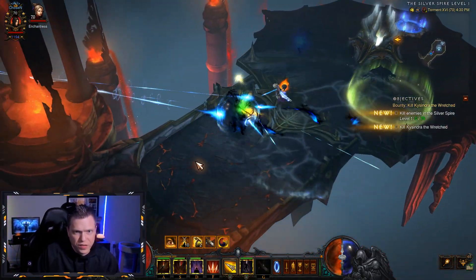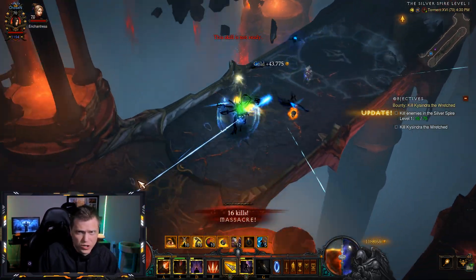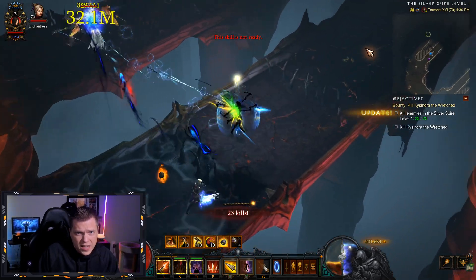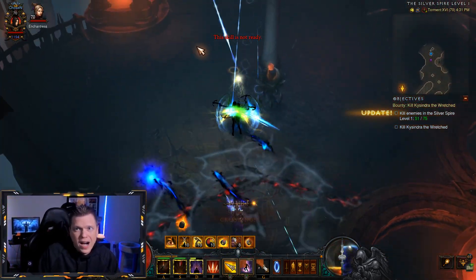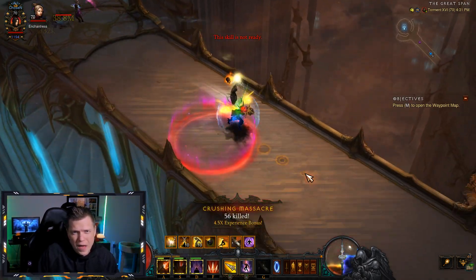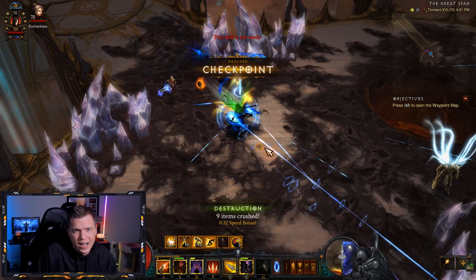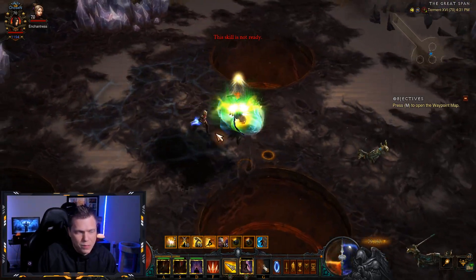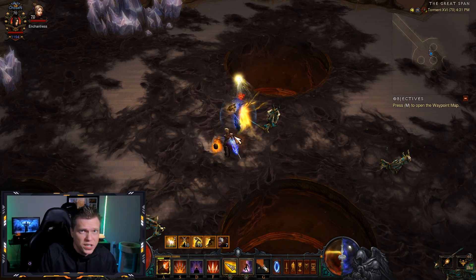Now the plan is going to be from Izual. To farm up the plan, open up your map, go to Act 4, and up in the top middle where you see Izual, that is where you are going to farm the plan. I don't think the difficulty really matters — I was doing it on T16. You go through the long corridor, fight Izual, and hopefully the plan drops. I've seen some people get this in four or five tries, but for me it took about 25 to 30 kills. You can have bad luck and it may take up to 35 or 40 kills, but it's pretty quick — about once every 45 seconds to a minute. You kill Izual, and if he drops the plan, you go to the Blacksmith, read the book, and you've got the ability to craft the Staff of Herding.